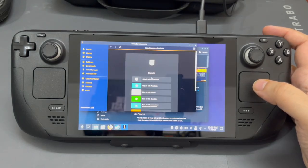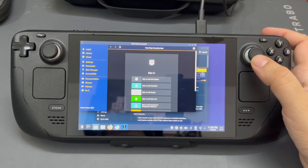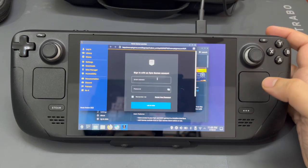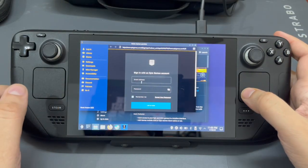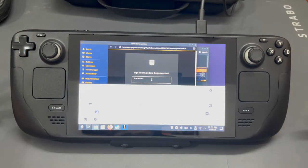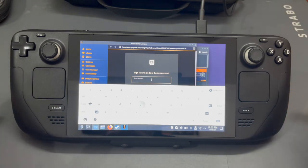Once you click here, it loads the website where you can see your entire Epic login page. I'll sign in with Epic Games — you can sign in through various methods. Let's put in the email ID and the password. You can click here and Steam plus Cross should help you bring up the keyboard. I'm still getting used to this as I've only been using it for a day or two.